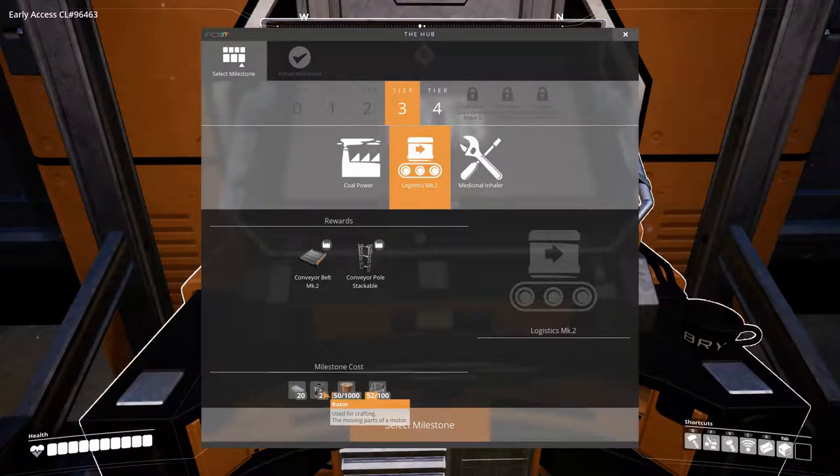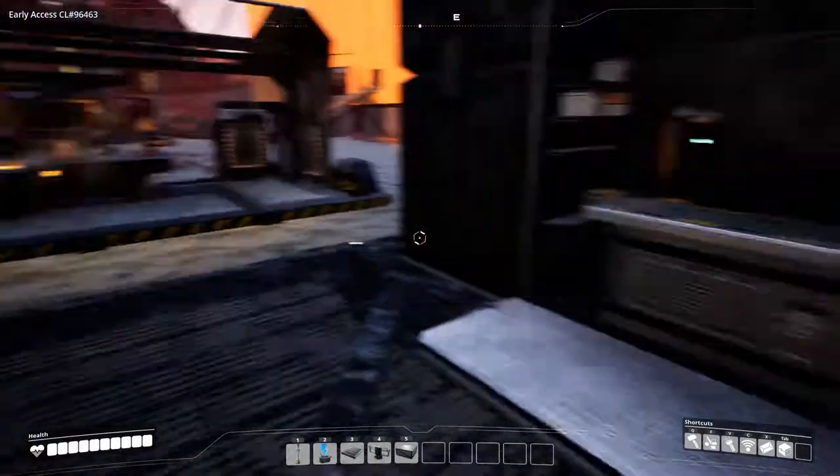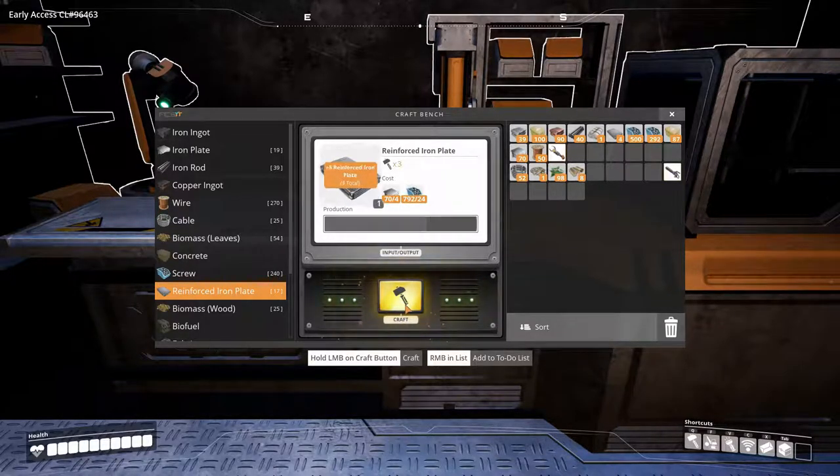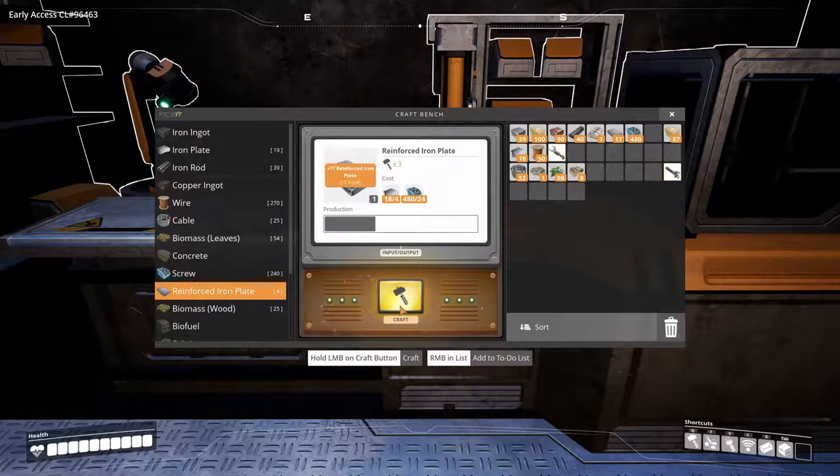I've got the copper and the cable — we'll have those things fixed. We need 40 of the reinforced iron plates and 40 of the rotors, and we're going to make them ourselves. The reinforced plates are made with screws and they're going to be built this way. I'll be right back once I've got these manually made — see you in a zip.